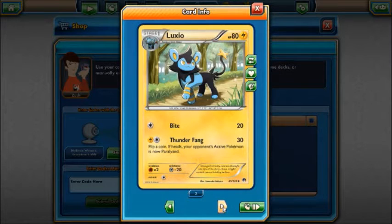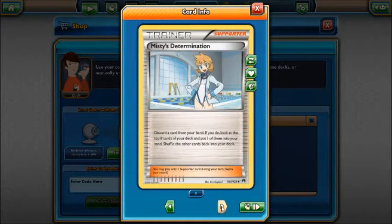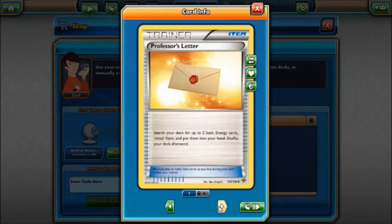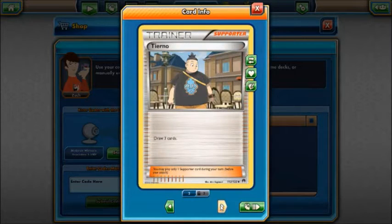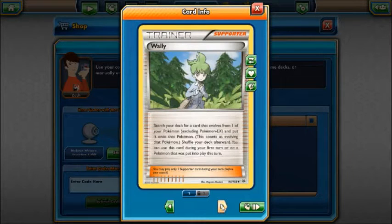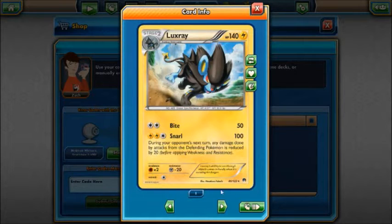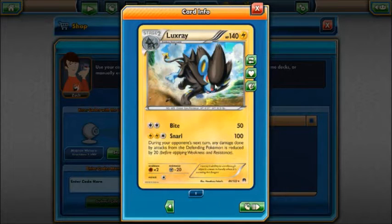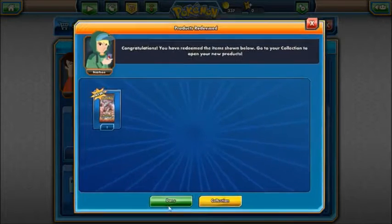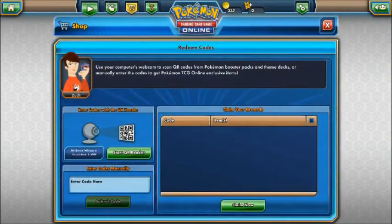A Luxio. Max Elixir — look at the top 6 cards of your deck and attach a basic energy card you find there to a basic Pokemon on the bench. Misty's Determination. Potions are always good. A Purugly, a Shauna, Tynamo, Wally, Hypno, a Luxray, Meowstic, a Zebstrika, a Holo Luxray — excellent. And I've also got two Booster Packs. Let's get into those.